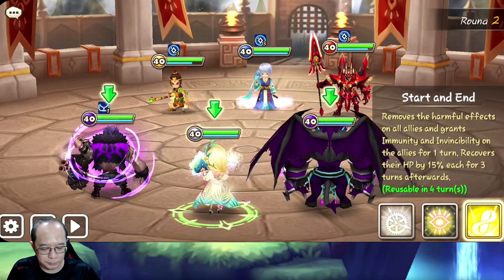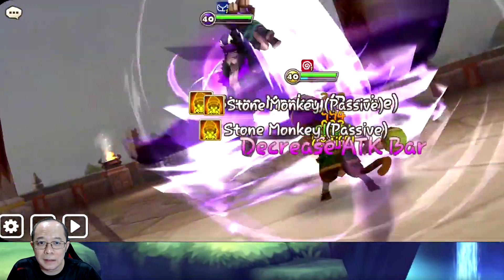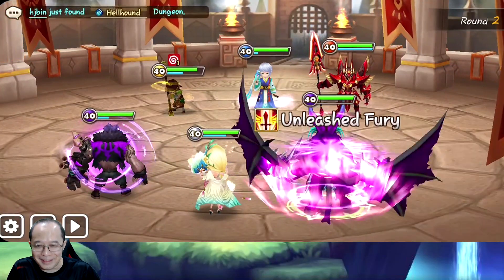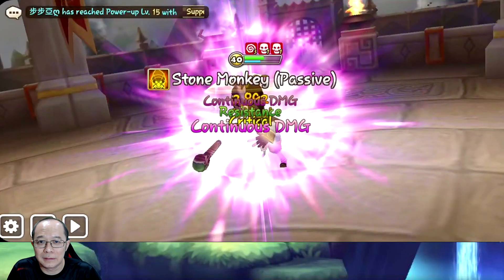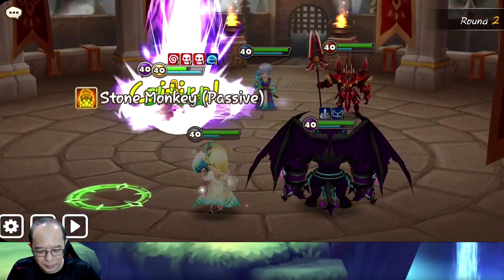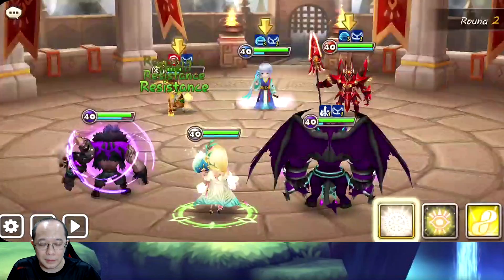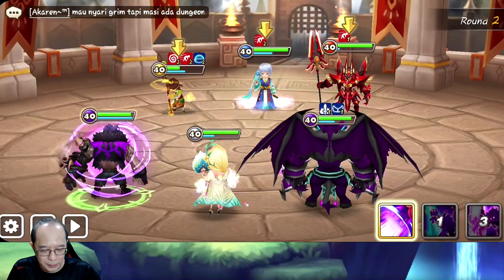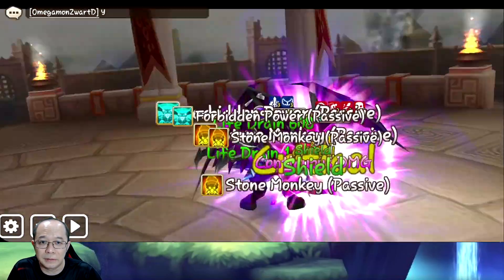Okay let's do this - we go into the monkey. Three-turn stun on the monkey - how you like that monkey! We hit the monkey, we want to kill the monkey. No defense break though so it's gonna take a lot more to kill the monkey because we don't have the defense break. Okay now we remove all the buffs but then he's gonna have the shield up again. We try again and we go through the shield - yes we can!